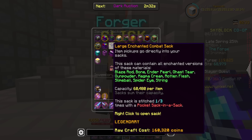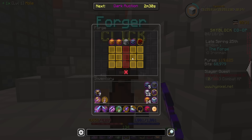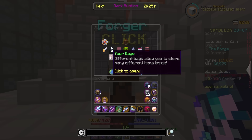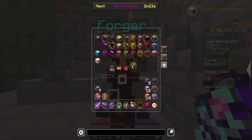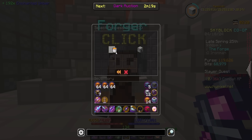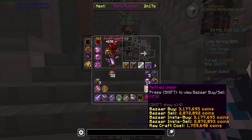Before I forget, I want to go ahead and start - I have two here. I should do another refined umber, I think. So let's go ahead and grab about three stacks of enchanted umber really quickly, go ahead and start this in the forge, and that should be good for the night.